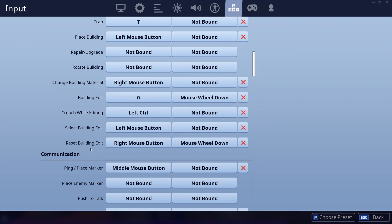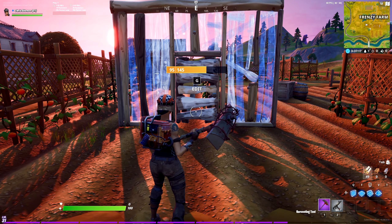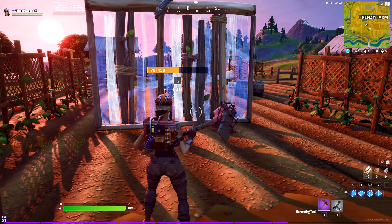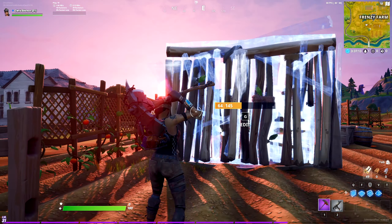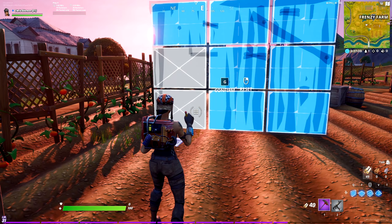Here's build edit, here's build reset. Basically what we do is we set both of these options to the same key bind. I have mine set to mouse wheel down. We can then edit, and then we can reset with the one key bind, which is actually really, really convenient.